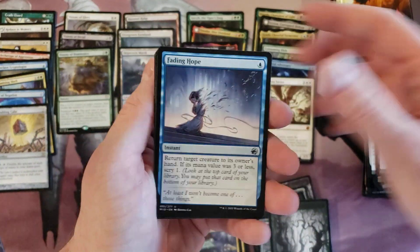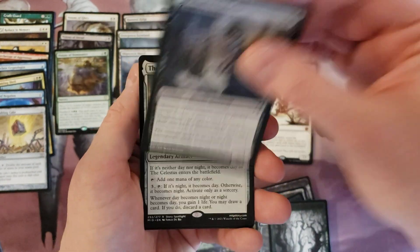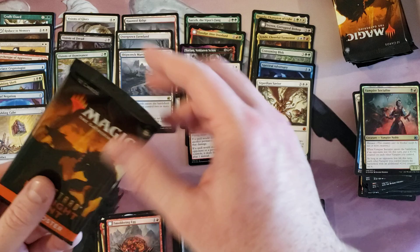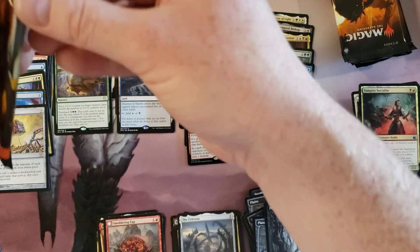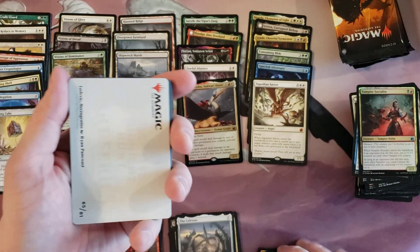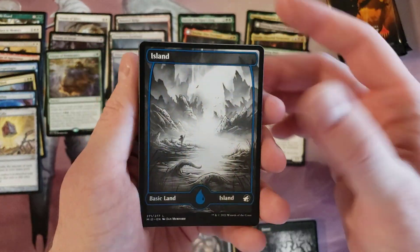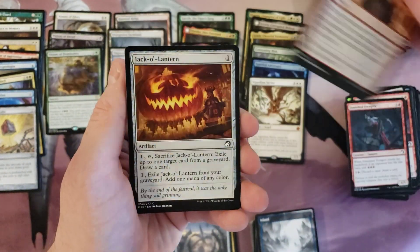Field of Ruin, Traveler and the Celestus, Vampire Socialite foil. So we've got six packs left — hoping for one more mythic and hoping to get a borderless card at some point. I hope that borderless card is a mythic, and we still get another mythic — that's the hope.